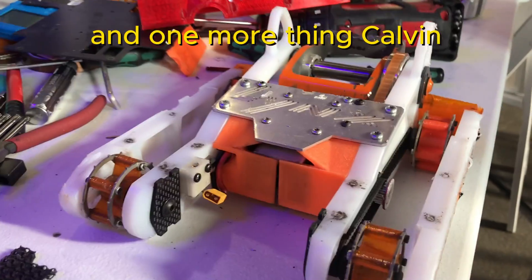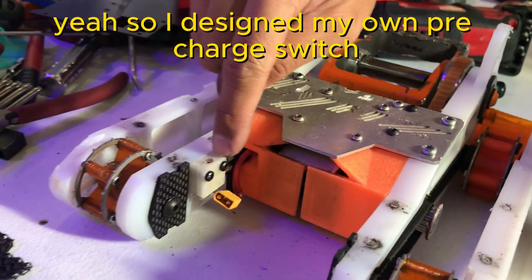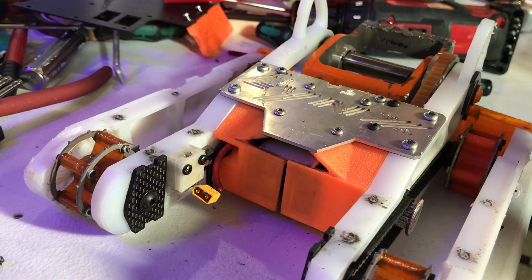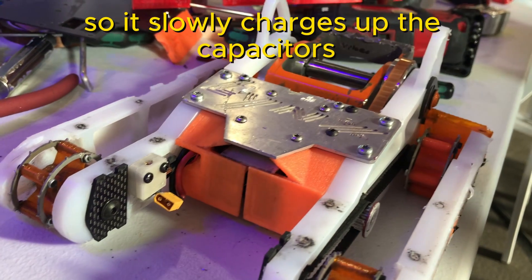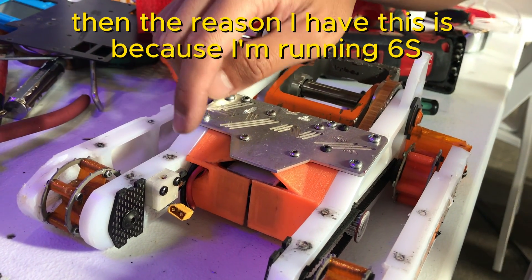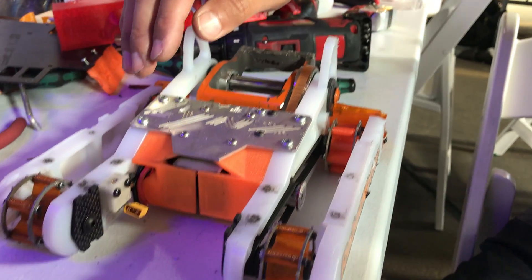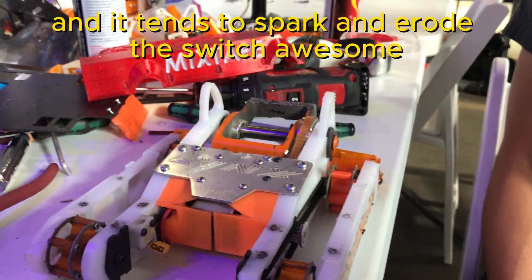One more thing Calvin wanted to show us on this robot. So I designed my own pre-charge switch. As I screw in the screw, it activates a pre-charge circuit, which slowly charges up the capacitors and then fully turns on the robot. The reason I have this is because I'm running 6S, or relatively high voltage, and it tends to spark and erode the switch. But I think that's cool!